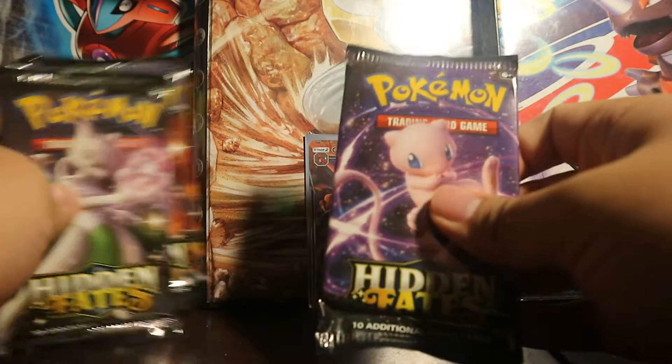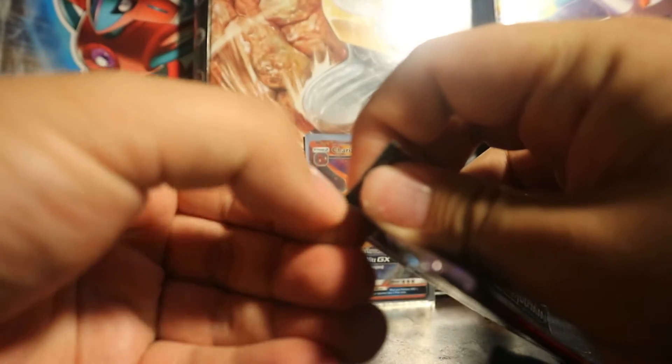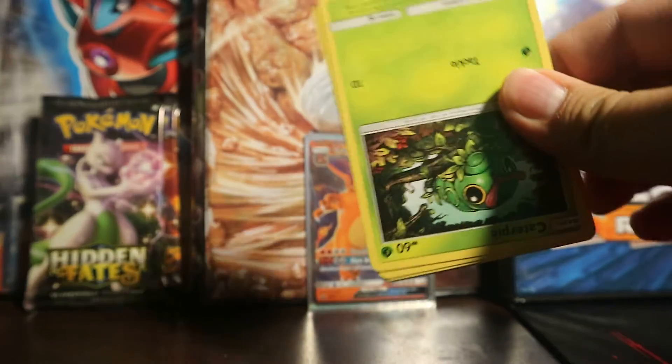We're going to start off with Mew, because it's the only one that's actually... the Zapdos, Raichu, and Moltres are not even shiny either. Last tin I opened — the Raichu — I got amazing pulls, very, very satisfied. Hopefully this tin provides the same kind of luck.